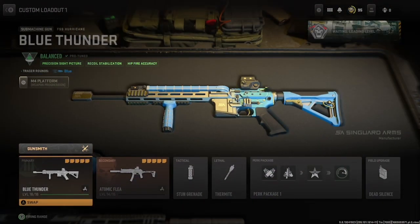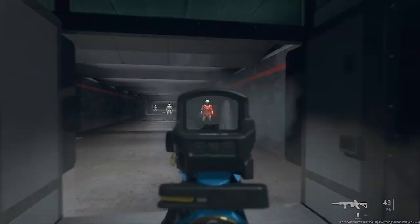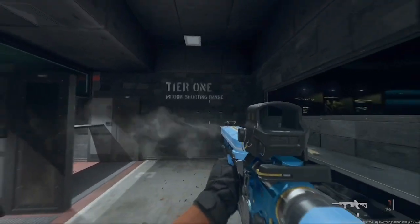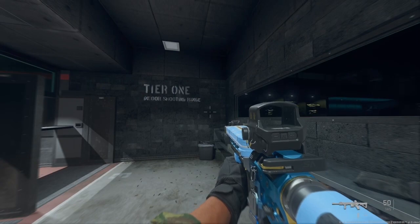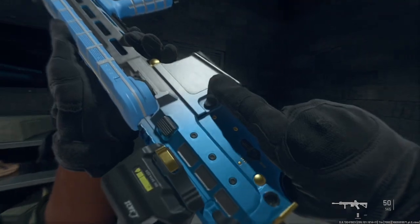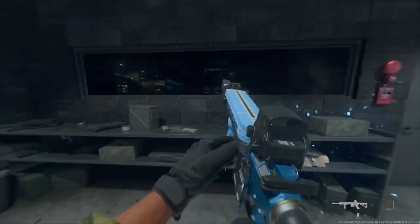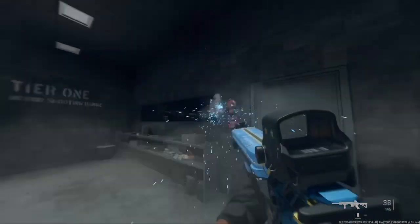Here are the weapon blueprints. Attachment-wise they're decent, but the tracers are dope. These have got to be the best tracers — the yellow one is really cool, and the bronze one is cool because it has a little spark effect once you get the kill. These are really nice. I feel like the yellow looks similar to actual bullets and the bronze looks the same too.